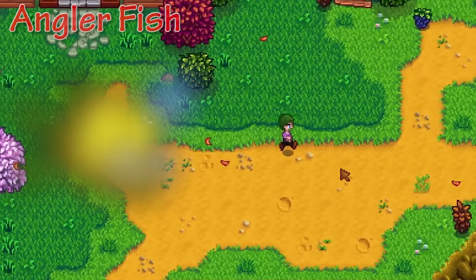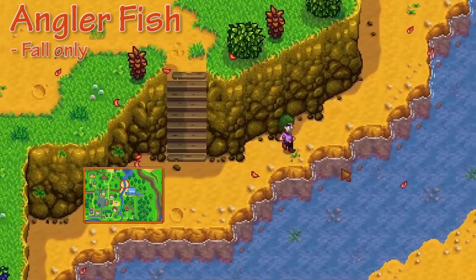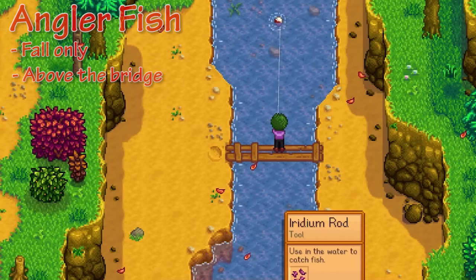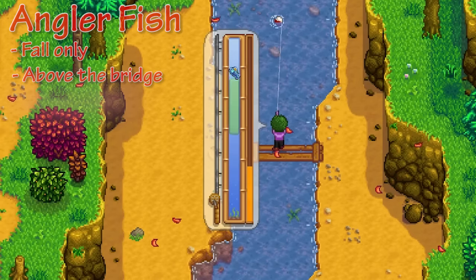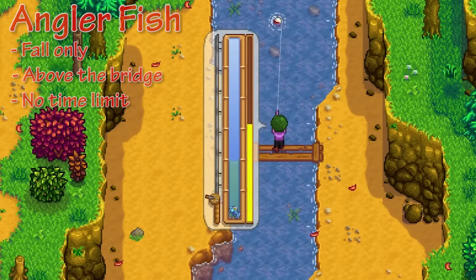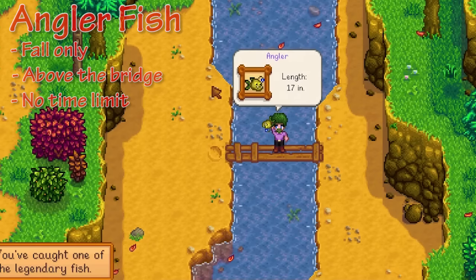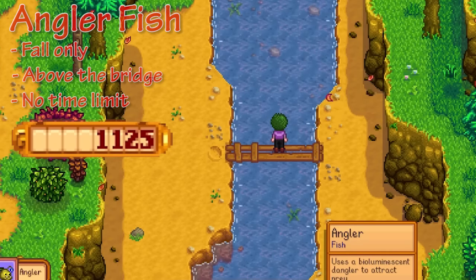Up next we have the Anglerfish, and this is probably the easiest legendary fish to catch out of all of them. This one is caught in fall, just north of the Joja Mart or east of the community center. You don't really have to be too specific — as long as you fish above the bridge you should be able to find it. It's very simple to catch and it doesn't have a time limit either. As you can see in the video, the Anglerfish kind of just sat at the bottom — not sure if this was a bug or if the fish is just that easy, but we got it pretty fast. As one of the easier fish, it's worth about 1,000 coins.